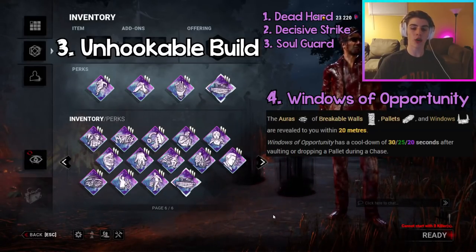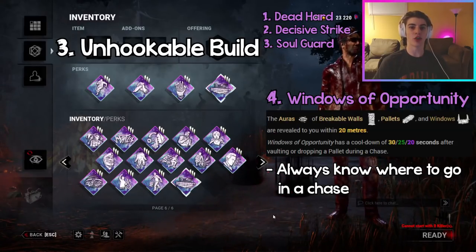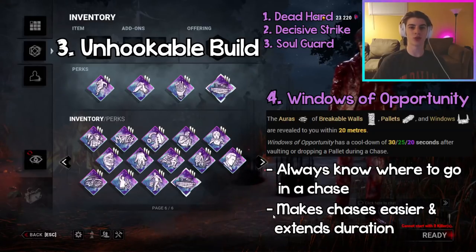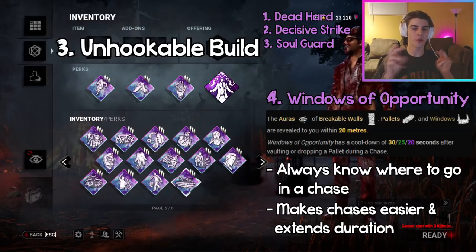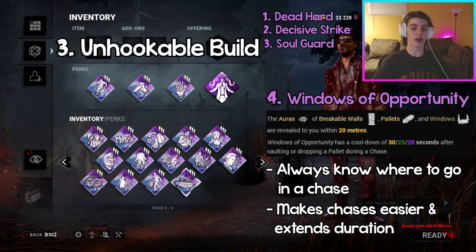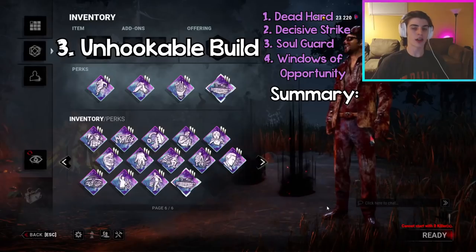Soul Guard is basically a personal Borrowed Time mixed with Unbreakable at the same time. If you're not a fan of Soul Guard you can also run Unbreakable to recover from the dying state once per trial, which is always really clutch. The last perk for the Unhookable Build is Windows of Opportunity, which lets you see the auras of breakable walls, pallets, and windows within 20 meters. This is really good in a chase because you always know where to go — you won't ever run into an empty zone with no pallets or windows.